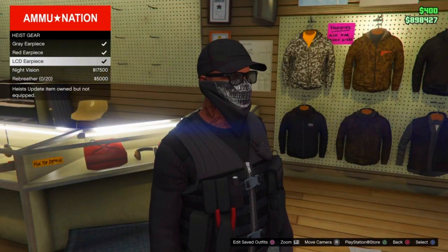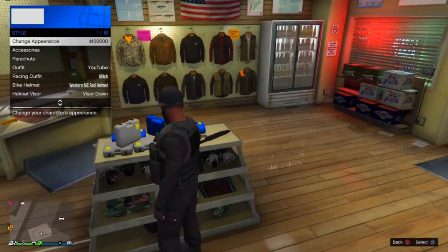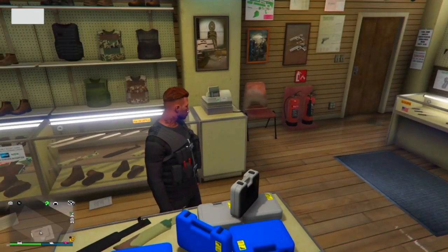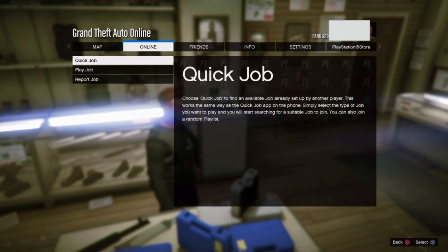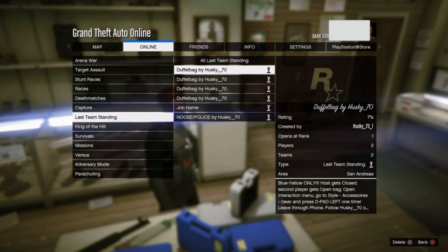First, head over to the closest Ammo Nation store, go up to the podium, and buy any of the earpieces — it doesn't really matter which one. Once you've bought it, unequip it, because if you leave it equipped it could mess up what you're trying to do. Then go to Online Jobs → Play Job → Footmarks, and scroll down to Last Team Standing.